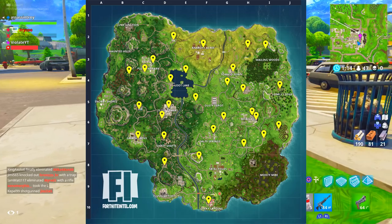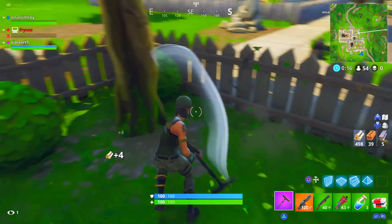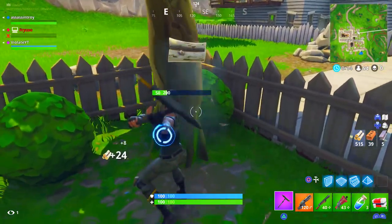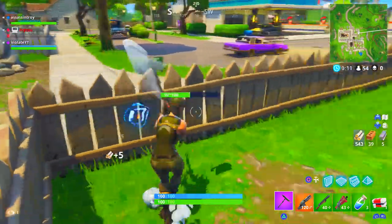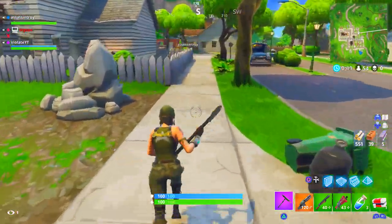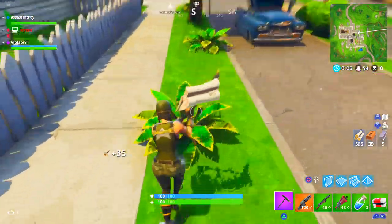Here I have some gameplay of it actually working. As you can see, I farmed about 500 wood and I deposited it — I think it was actually 400 wood I had to deposit, but I had enough anyway. I deposited it and I actually got myself a heavy shotgun back.